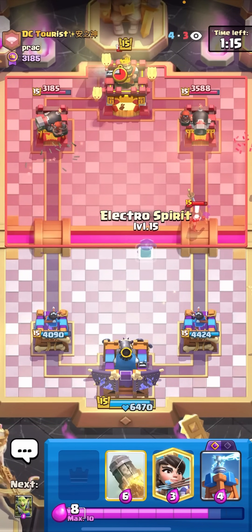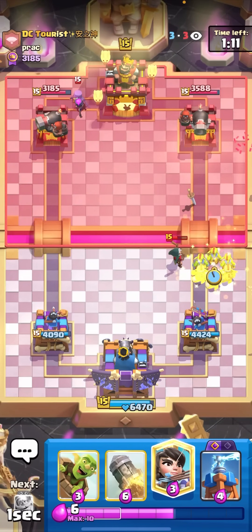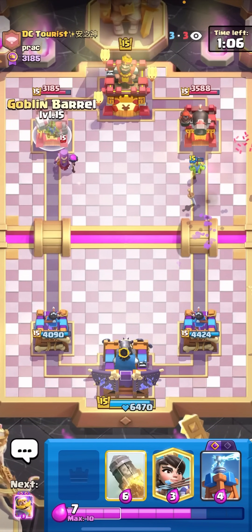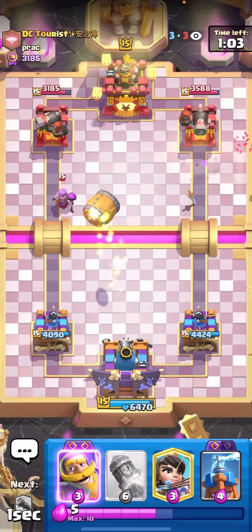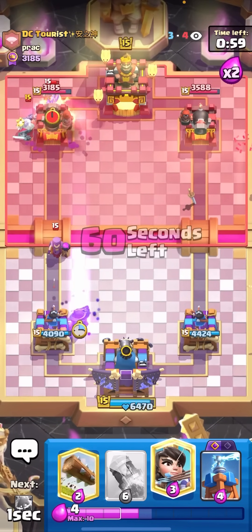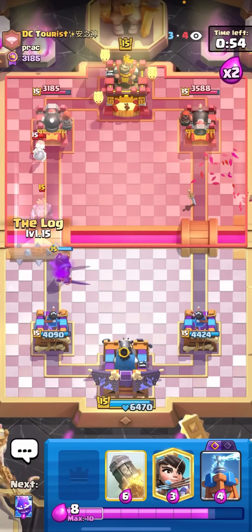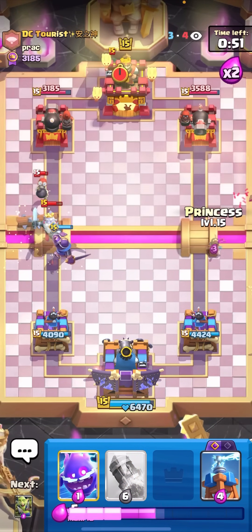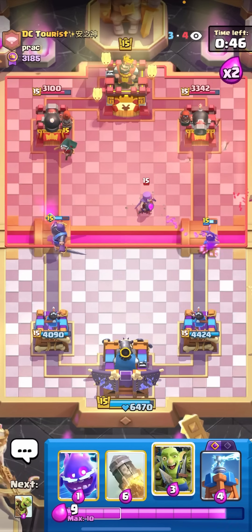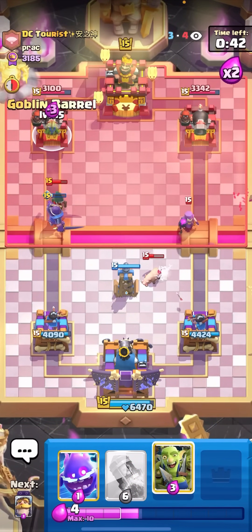As long as I'm careful of the Mother Witch and Evo Bomber this should be an easy win. I'll E-Spirit and then Goblin Gang so the Bandit doesn't dash on my tower. Against Pekka you really don't want to give them any damage — just completely lock them down and only give damage when you know you have to. I'll Evo Knight for the Mother Witch, which also counters the Royal Ghost, and just Log to finish off the Bomber. He Pekkas in the back — in double elixir you always want to Rocket it.